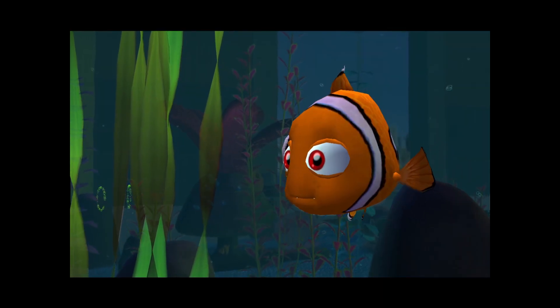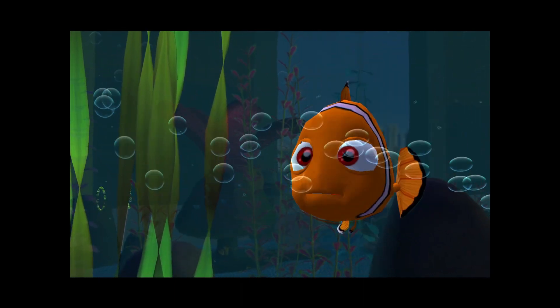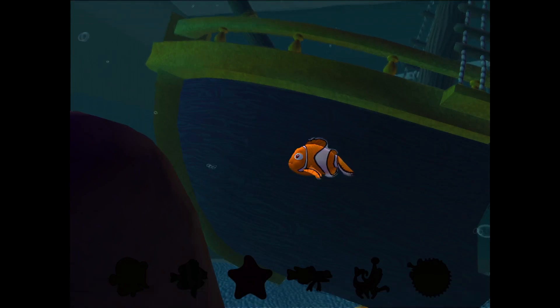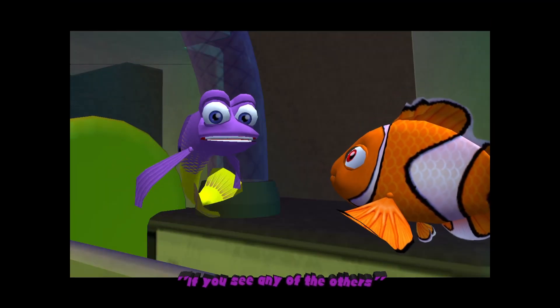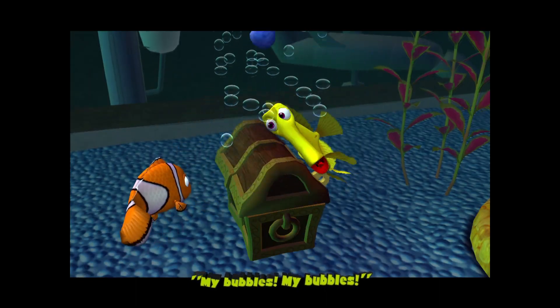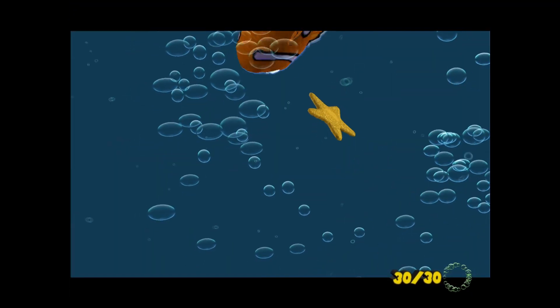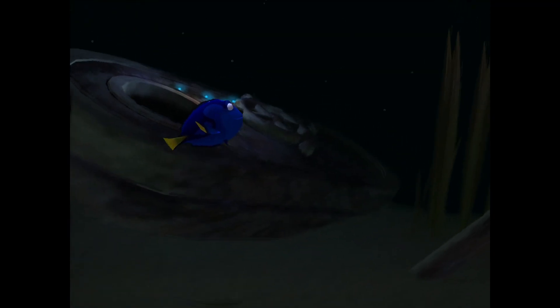The next level is set when Nemo is in the fish tank at the dentist's office. The main objective here is to find all the other creatures in the tank. You pretty much have to go through the tank and interact with everything you see. You go into the anemone to find Bloat, make a mess to find Jacques, go inside the volcano to find Gurgle, Peach is just on the wall, unlock a chest to make bubbles and find Bubbles, and finally do another slide puzzle to find Deb. While doing that, I also found all of the bubble rings and placed some pebbles to get those stars.